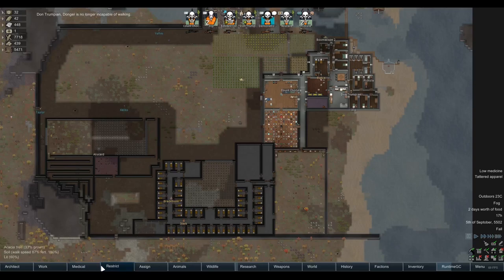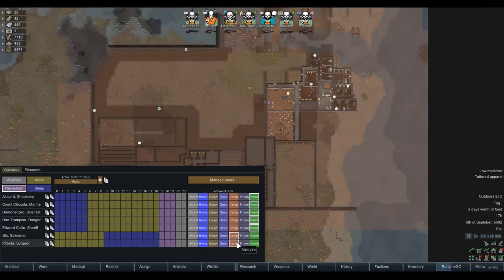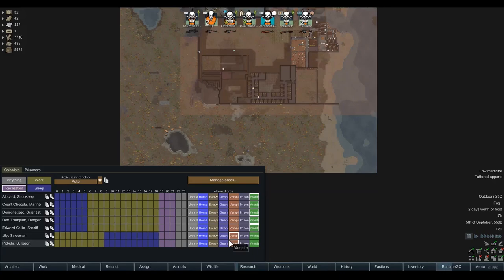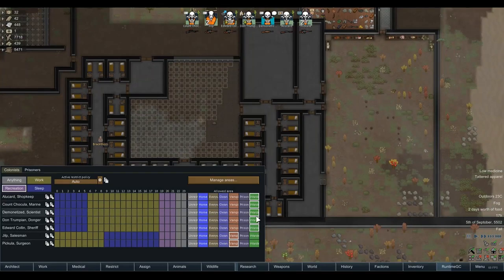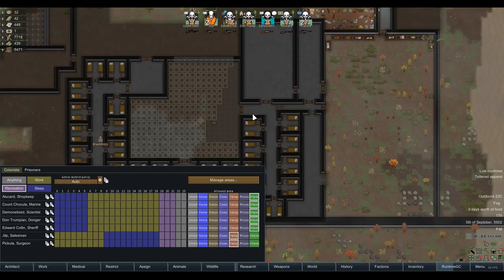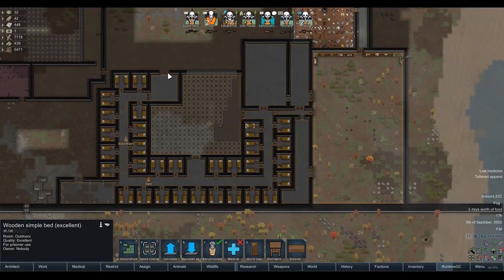I've set up particular areas for our people. Vampires are allowed to cover the whole base but I've restricted how far they can go beyond the walls - they don't really need to go beyond that, especially as enemies are going to come to us. They don't need food. Our regular colonists, our ghouls, should be forced to hunt for their own food - that's not something a vampire would stoop to do. Our wardens are allowed everywhere but the prison work areas. So this area will have work and recreation, their kitchen, their dining room. Otherwise our wardens are going to be growing the prisoners' food for them, and that's just not how this should work.